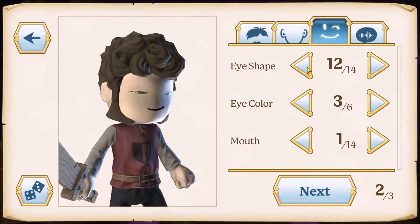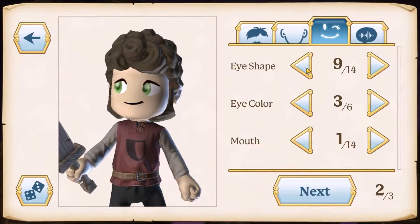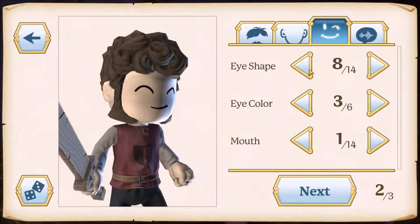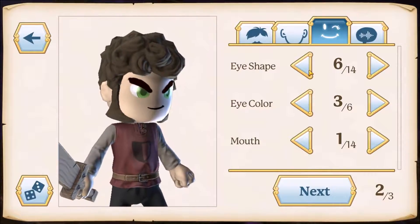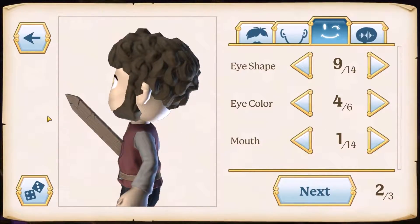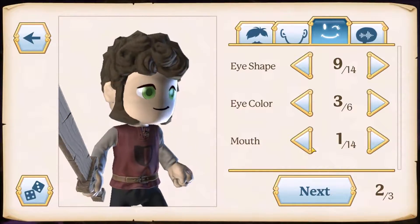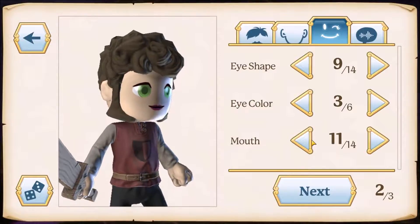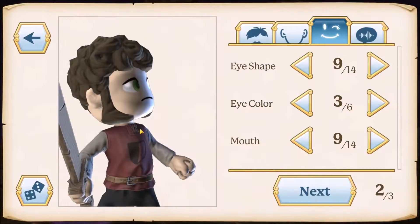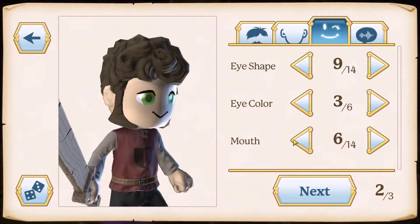Eye shape — there are some girly eyes here. This one is cool. This one is funny as hell. Okay, angry — nope. I think I will keep this one. And for the mouth, this is the eye color area. Okay for the mouth — yeah, some girly stuff. Oh, there is vampire stuff. This one looks scared — I don't want to be scared. Oh, this one is cool, nice.